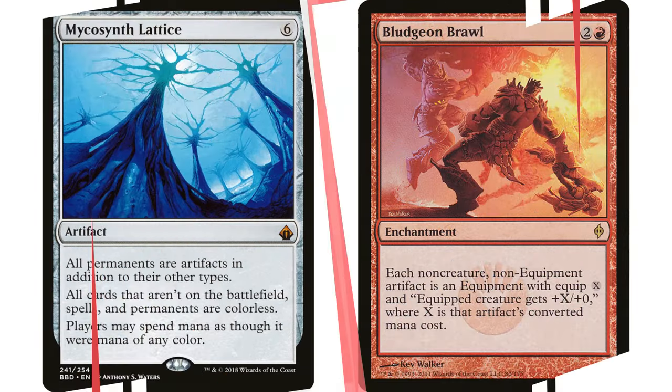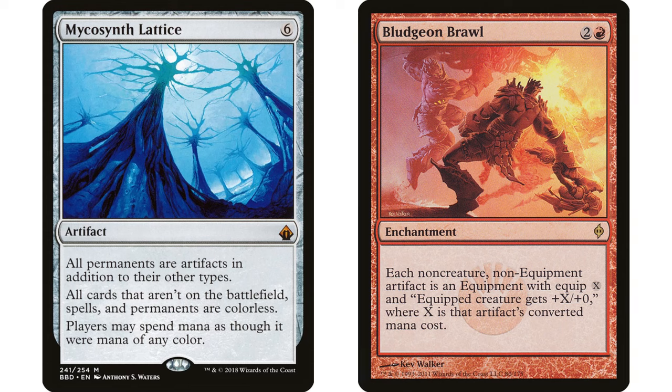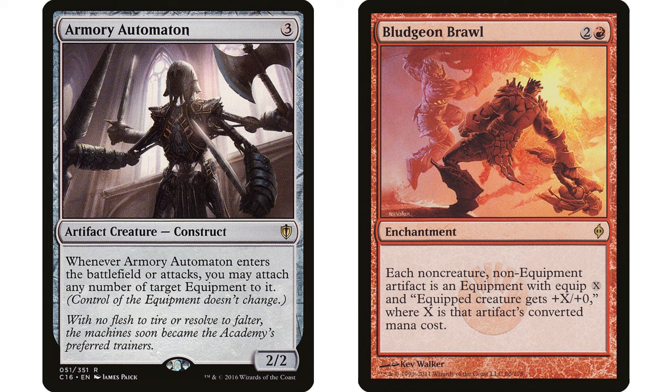Bludgeon Brawl — two and a red enchantment — each non-creature, non-equipment artifact is an equipment with equip X and gives the equipped creature +X/+0, where X is the artifact's mana value. With Mycosynth Lattice in play, everything is an artifact, so all non-creature permanents — lands included — become equipment. Very strange. Now throw in an Armory Automaton: when it enters the battlefield or attacks, you may attach any number of target equipment to it.